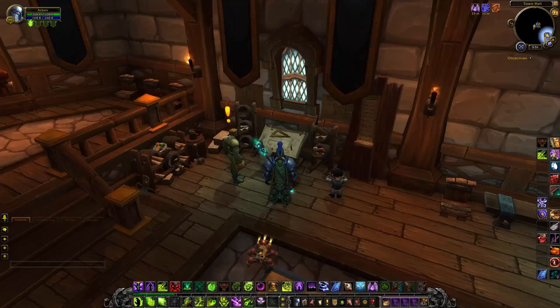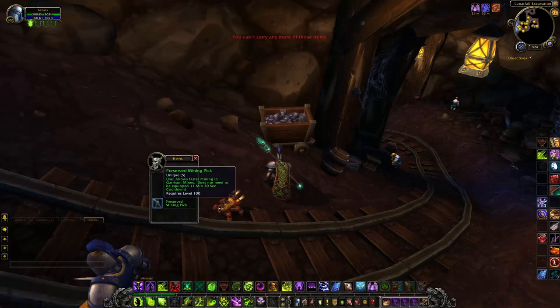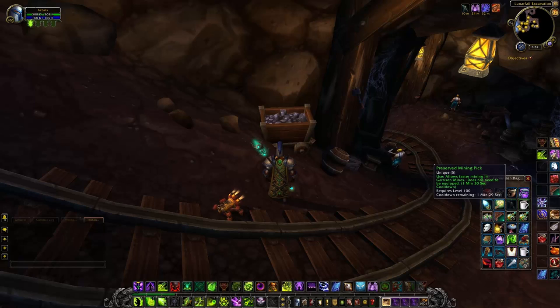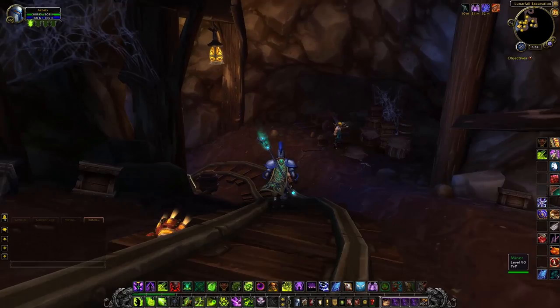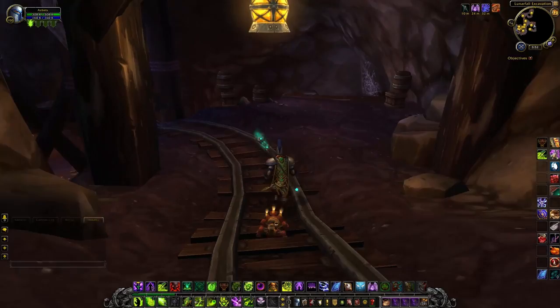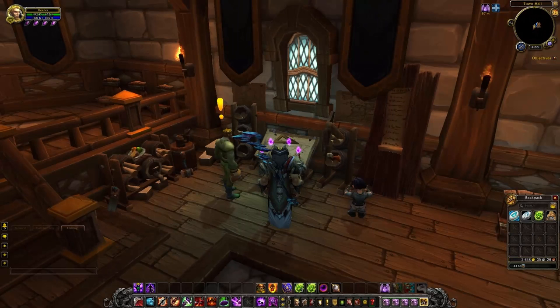When you assign a follower to the mine, you'll see mining carts appear inside the excavation. You can get some different things inside them, like preserved mining picks which allow you to mine quicker when you're inside — although that's not currently working on beta, likely just a bug. It also gives you more ore, and you can also find archaeology fragments inside these as well. If you remove the follower, you remove the mining carts — you can't get them back any other way. So if you have a follower with the mining ability, feel free to use them.